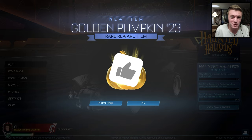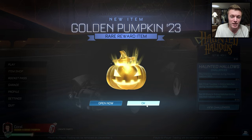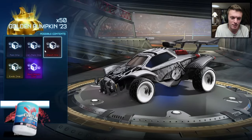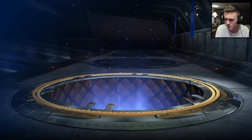Hello everyone, welcome back to another video. Today we're doing another Rocket League crate opening video. This time we have 50 of the brand new Golden Pumpkin 23 crates in Rocket League. These just came out with the brand new Haunted Hollows event. Let me just test this really quick to make sure my audio is working.